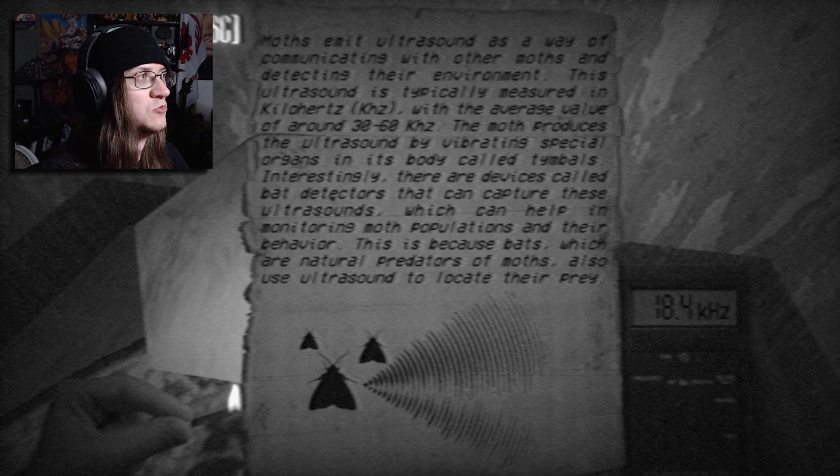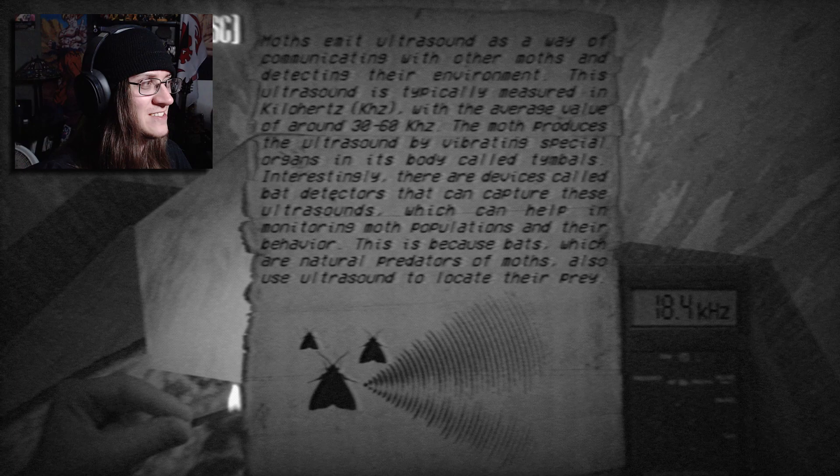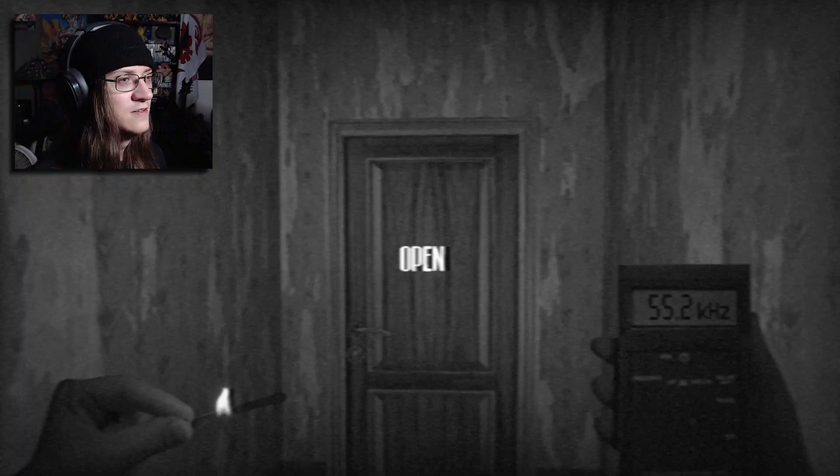Moths emit ultrasound as a way of communicating with other moths and detecting their environment. This ultrasound is typically measured in kilohertz, with an average value of around 30 to 60 kilohertz. The moth produces the ultrasound by vibrating special organs in its body called timbales. Interestingly, there are devices called bat detectors that can capture these ultrasounds, which can help in monitoring moth populations and their behavior. This is because bats, which are natural predators of moths, also use ultrasound to locate their prey.